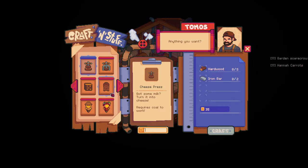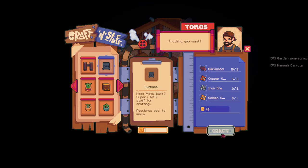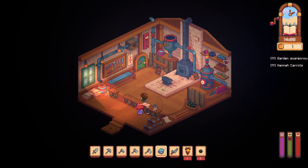Mayo machine. Cheese press. Eggs — turn them into wine. Very interesting. Scarecrows — summer and a winter version. Sprinklers. Furnace. We cannot afford that yet.